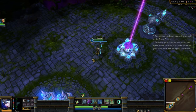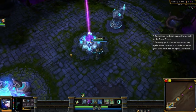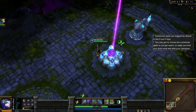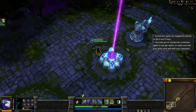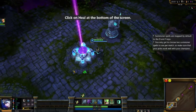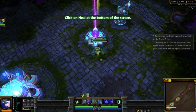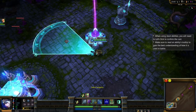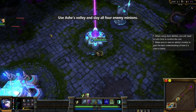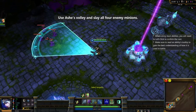Well done! Your champion is wounded from the previous encounter. As a summoner, you possess two spells you can use in the Fields of Justice. For this fight, one of those spells is Heal. Replenish your champion's health by clicking on the heal icon or pressing D. Good job. I've summoned another group of training minions. Use Ash's new ability, Volley, to strike all the enemy minions at once.